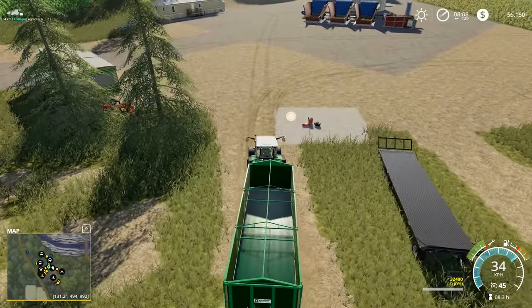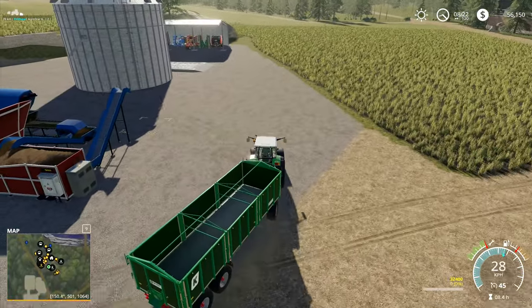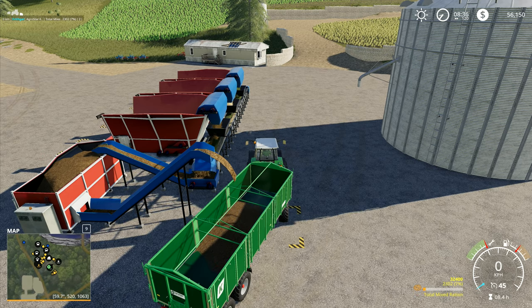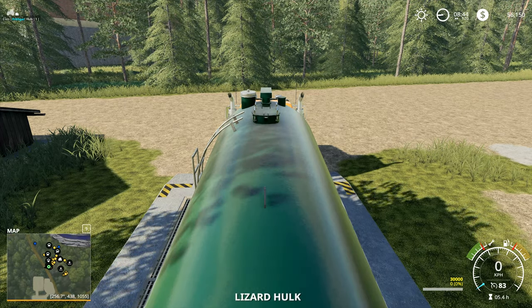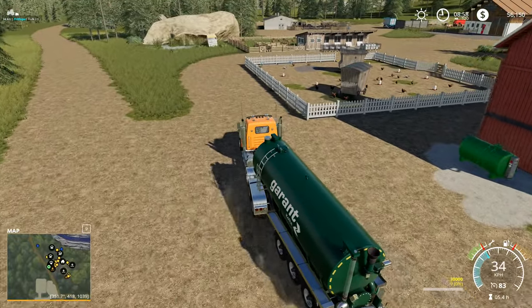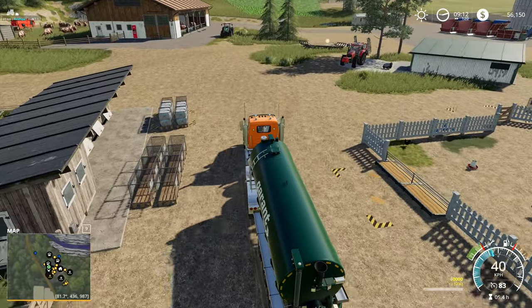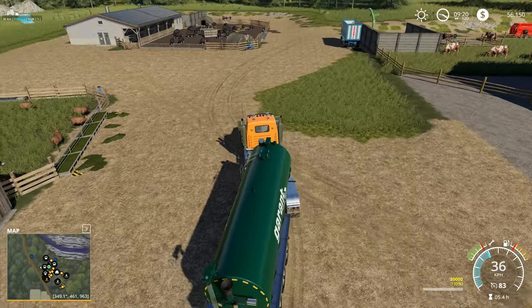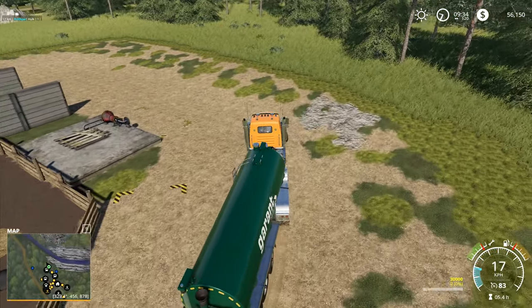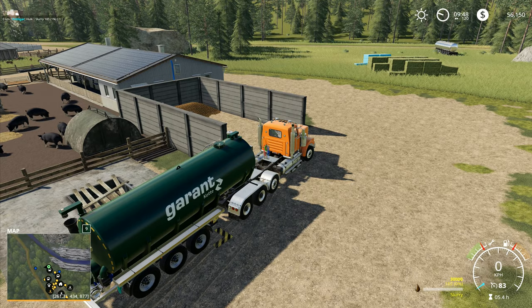I'm going to put it on 120 times speed and leave it running fast. I'll bring you round and let you start loading up, and while I'm doing that I'll also get the truck and start loading up some more slurry. I've got enough time to do it at least once - I can get a full load from the pigs. I'll take a quick run over to the pigs and get a full tanker load from them. Right over this side - 44,000 in there.